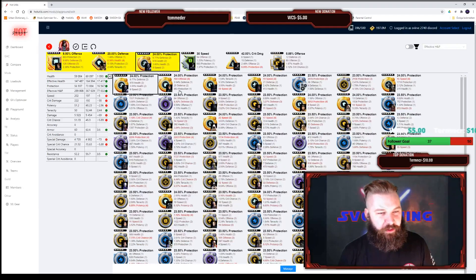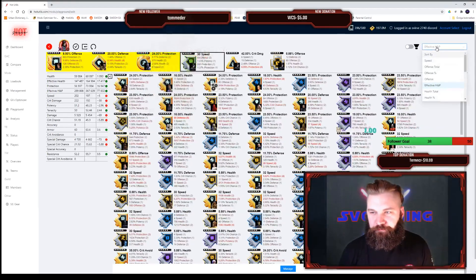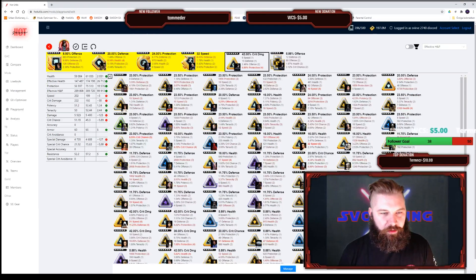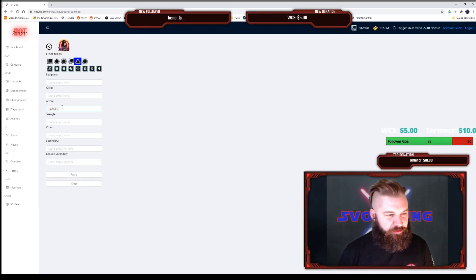We're gonna assign some mods to Kylo Ren. I'm not going to sort solely by effective health and protection — I'm also going to set a speed arrow since I want him to be slightly fast as well, even though he's going to be tanky. Six-dot for that one — perfect.